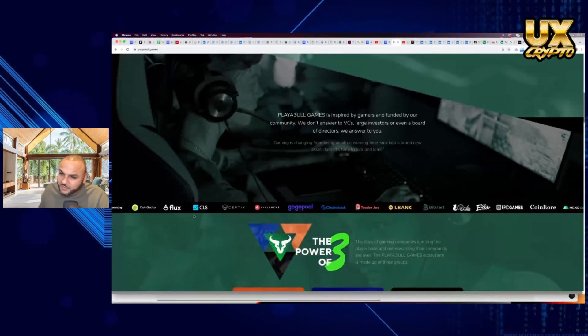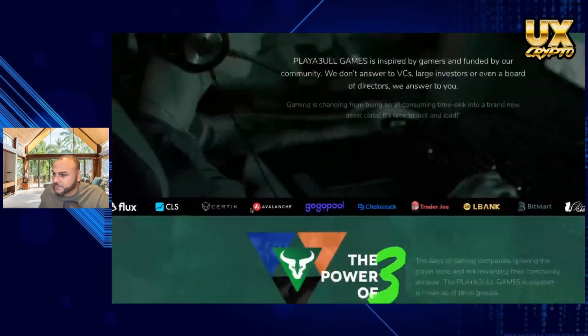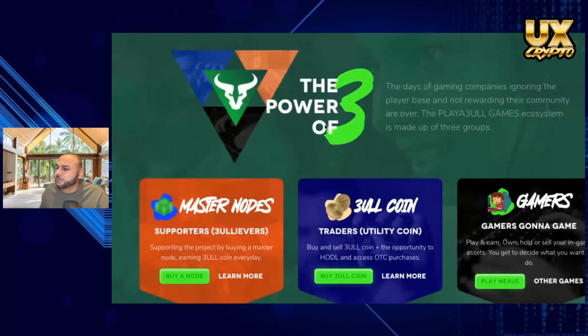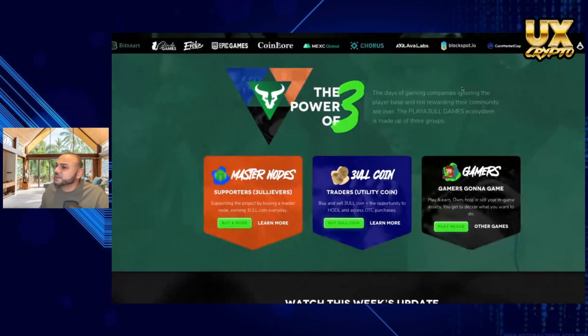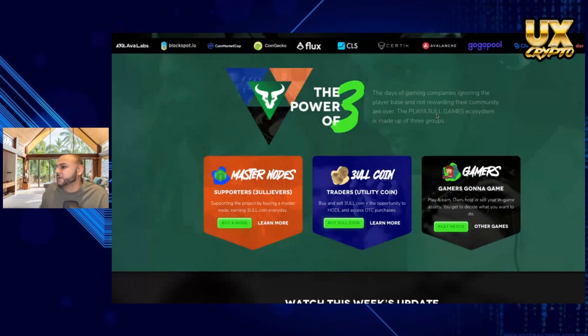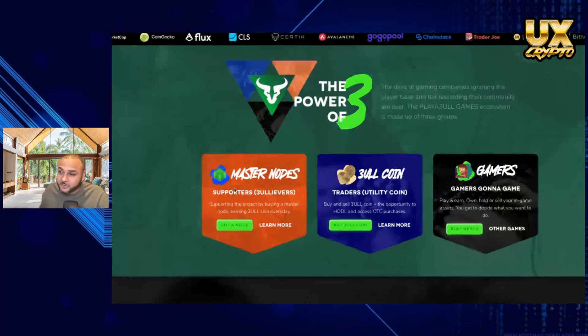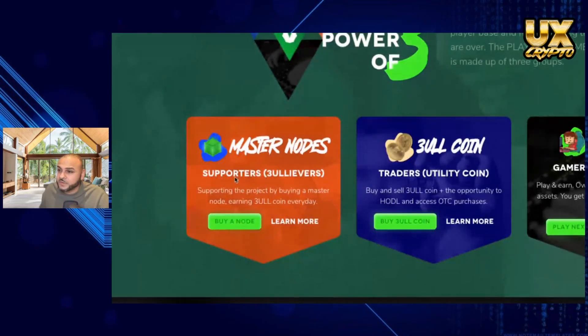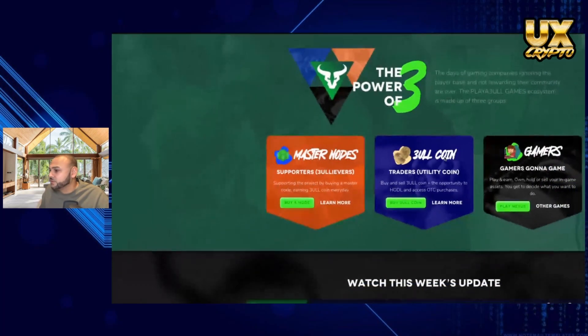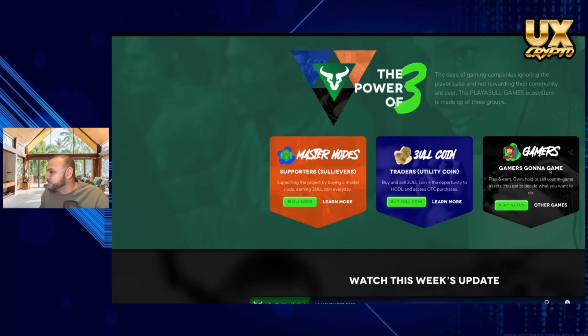They're showing some of their partners here — Avalanche right there, and a couple of others. Then you've got the 'Power of Three'. The days of gaming companies ignoring player bases and not rewarding their community is over. The Playable Games ecosystem is made up of three groups: master nodes — so you can actually get nodes on this, a bit like Myria and Gala — then you've got the coin you can trade, and you've got gamers who play the game.